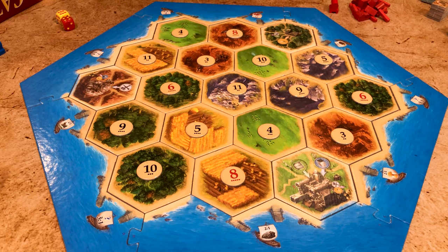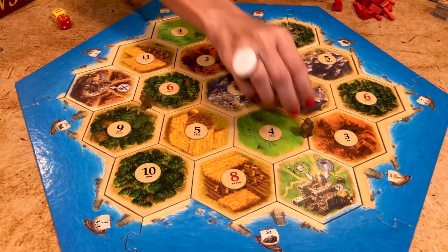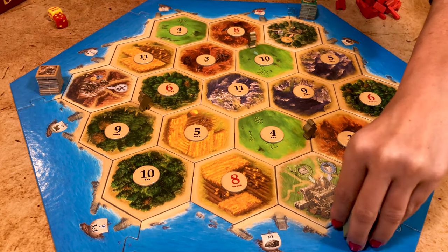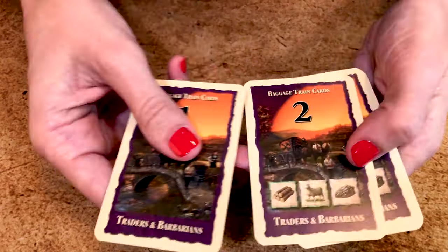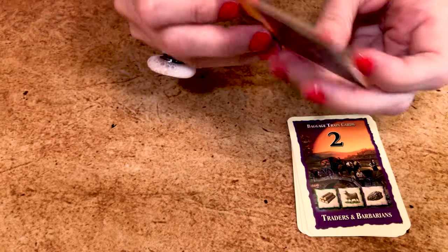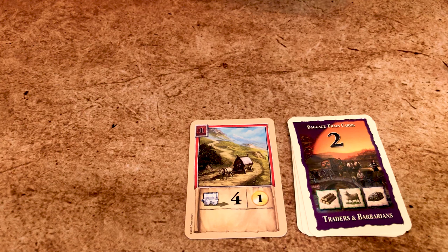If you ever roll a two or a twelve in this scenario, you roll again. Place three Barbarians on three separate paths. Shuffle each of the commodities and place them in three stacks near their corresponding trade hex. Each player also receives five baggage train cards matching their color. Stack them face down from one to five, then turn the number one face up next to the stack. This is your active baggage train card.